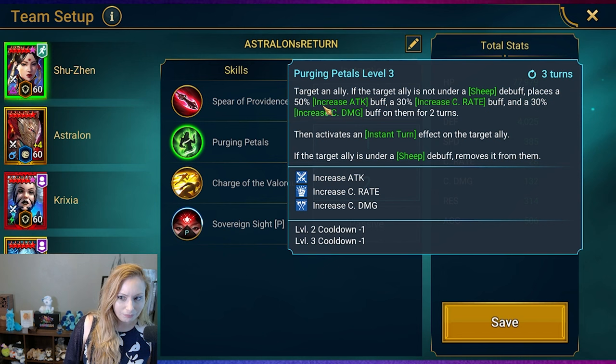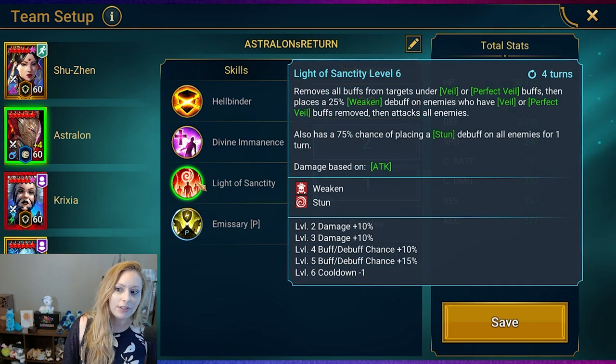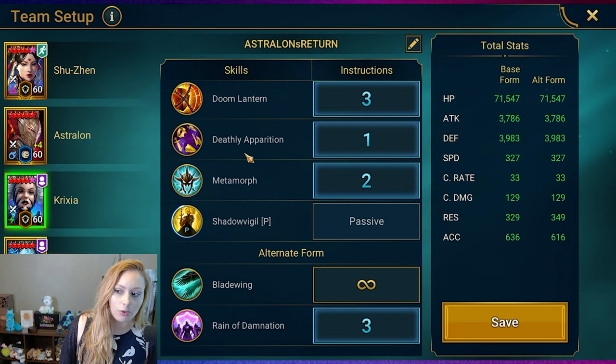So Shuzan — we're focusing on her Purging Petals, which gives increased attack, crit rate, and crit damage as turn effects, and also moves the turn meter if someone is sheeped. It's her Charge of the Valorous which fills the turn meter at increased speed. Astralon's Light of Sanctity removes all the buffs and can also do a stun. Divine Imminency attacks an enemy, ignores increased defense, strengthen, and ally protect, and can also revive an enemy.